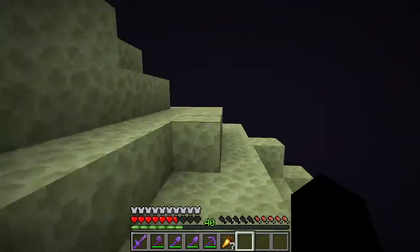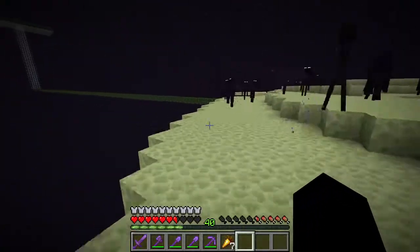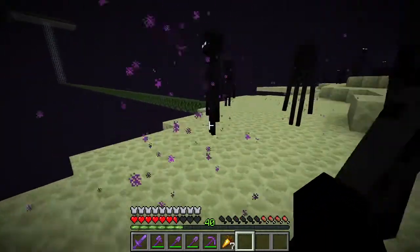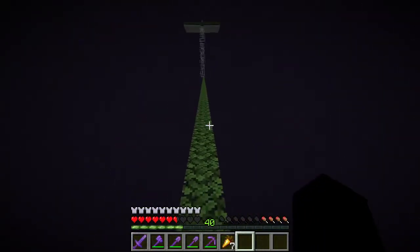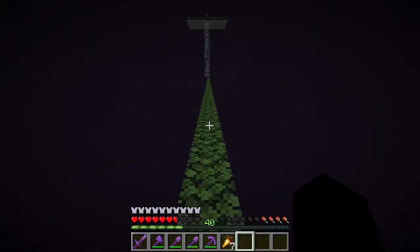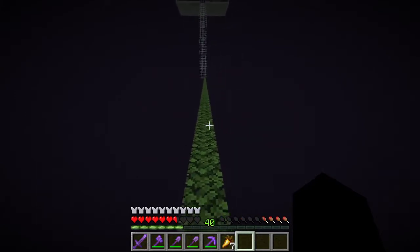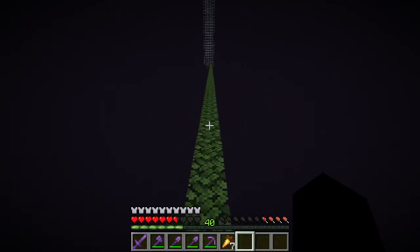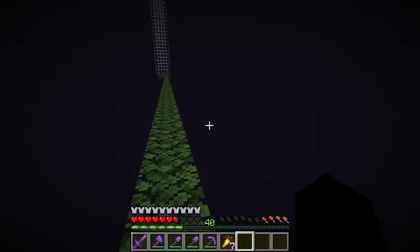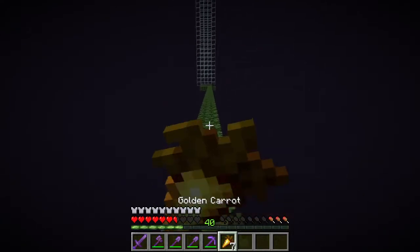We go to the end, and over here I built this platform to go to the enderman farm out of leaves, because endermen can't spawn on leaves — so I won't be accidentally looking at any endermen while walking over here and die. I had to build it really far out, because if there are too many endermen over there, no endermen will be able to spawn in the enderman farm.